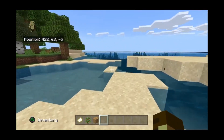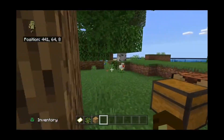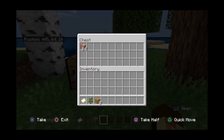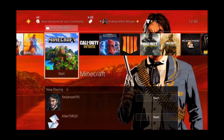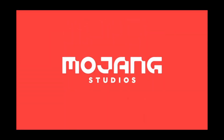Now we're going to move back over to our chest. As you see, there's the command blocks, perfectly fine. We're going to hold the PlayStation button and close the game. Now once it's closed, go back into the game.